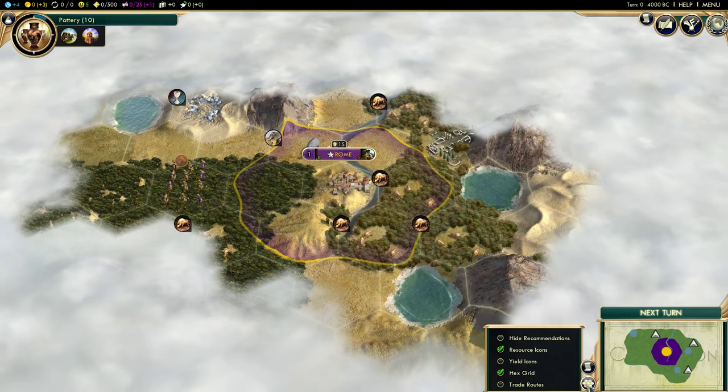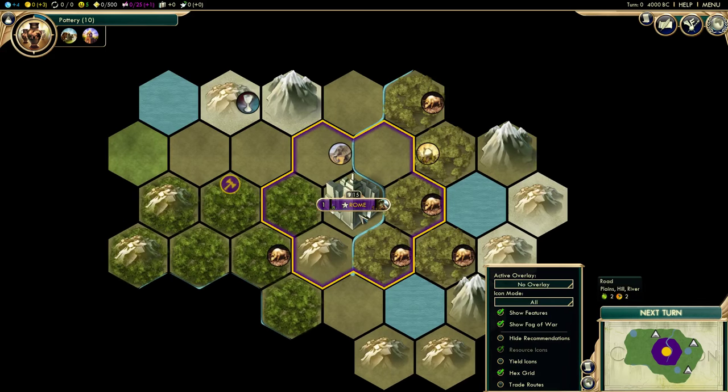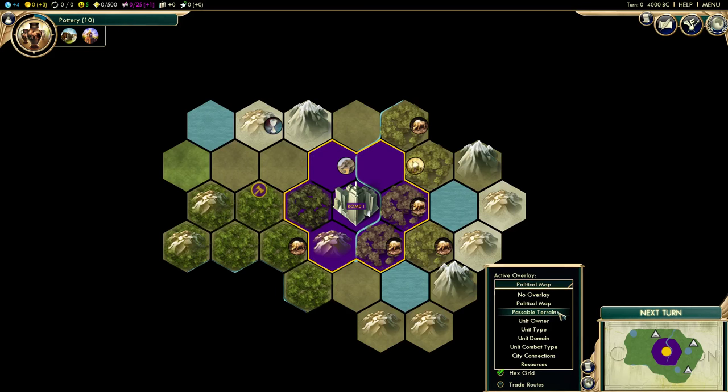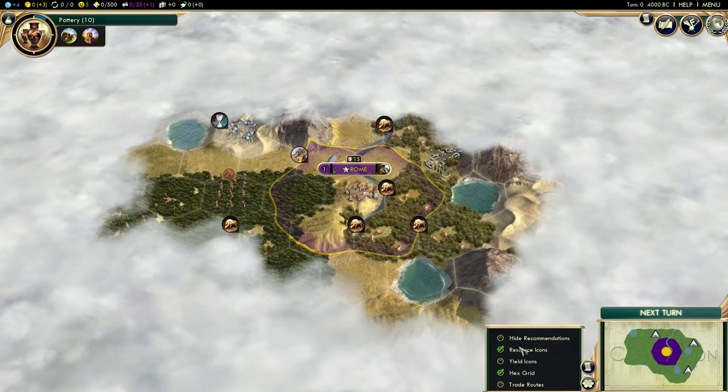Notice the game is now giving us the option — this is the strategic view. This makes it into much more of a classical Civilization look where it's much more two-dimensional and you can just see what's going on. It makes it look purely like a board game if you want. But I'm going to keep that turned off. There are also different overlays. If you're a fan of the Crusader Kings or Europa Universalis games from Paradox, you know that map overlays are a big deal — they exist in Total War as well. And you can turn those on here. We're going to go back to our normal view.